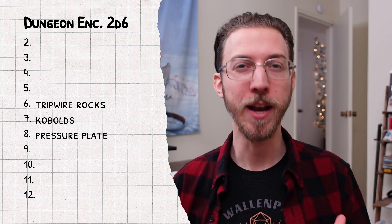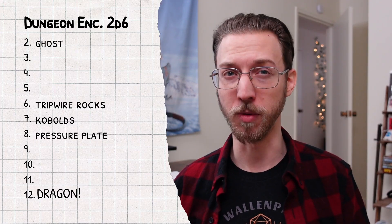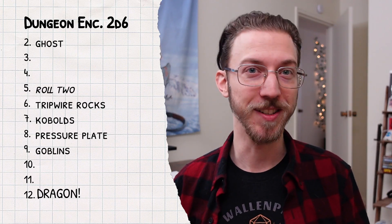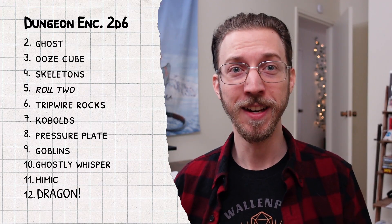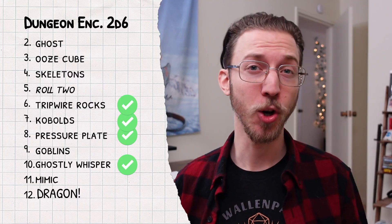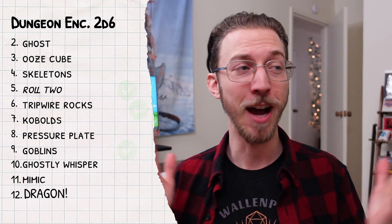Next, I think it would be helpful to place our most rare encounters. Even though it's a part of our theme, that dragon has gotta be the deadliest monster in here, so we can put it all the way at number 12! And it's also helpful to save these rare encounters for our weirdest results, so I think the ghost should probably be number 2! Now since I want the chance of rolling two results to be fairly common, I'll put that at number 5, and assuming there's a good amount of goblins in here — at least more goblins than skeletons and oozes — the goblin should go at number 9! Then since oozes and mimics are pretty weird, I'll put the ooze and the mimic at 3 and 11, and that leaves our skeleton and ghostly whisper for 4 and 10! Just like with the first iteration of this table, I ran a quick test, and the first rolls I got were 8 (pressure plate), 7 (kobolds), 6 (tripwire), 10 (ghostly whisper), 5 (roll 2 — goblins and tripwire). Heck yeah, that's a fun encounter! So 4 out of 5 results reinforced the theme we were aiming for!